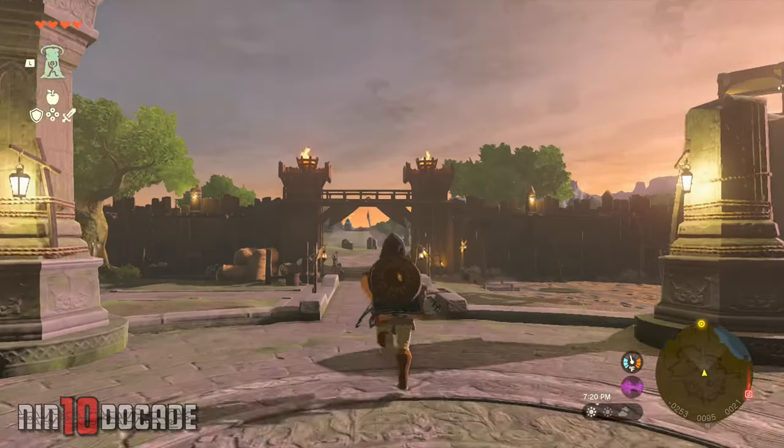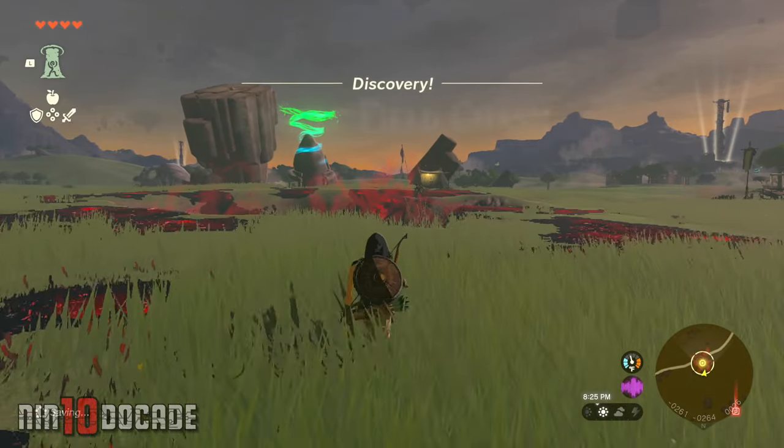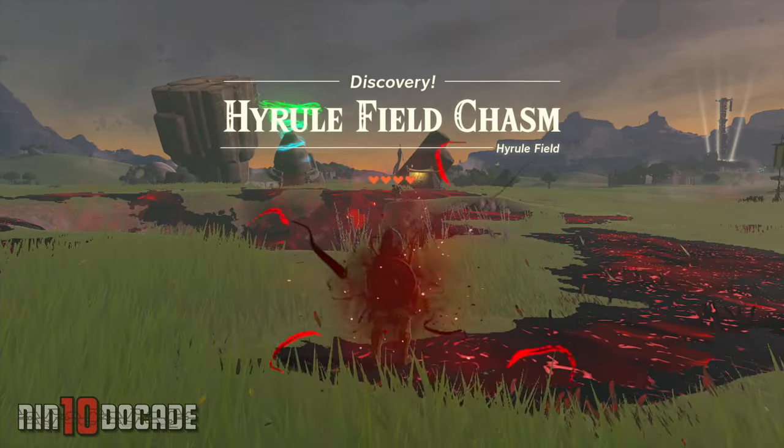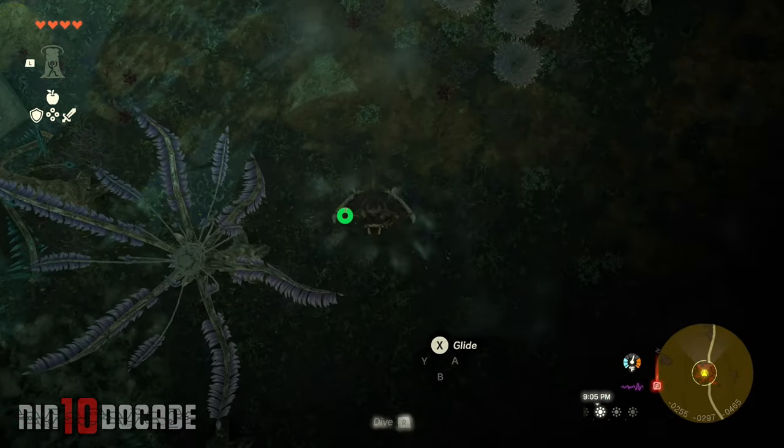As Robby said, head to the chasm to the south of Lookout Landing. Once you're there, it should be labeled as Discovery Hyrule Field Chasm. Jump into the chasm and use your paraglider to safely land.